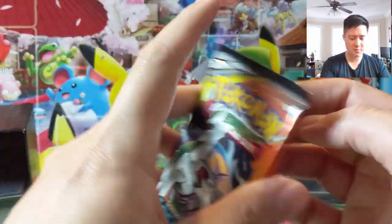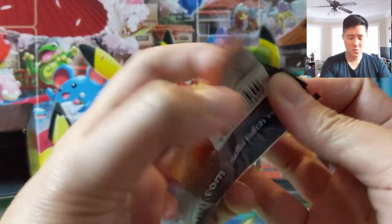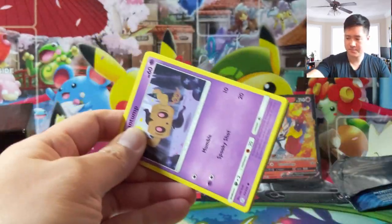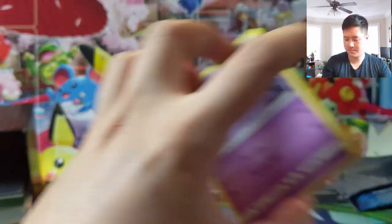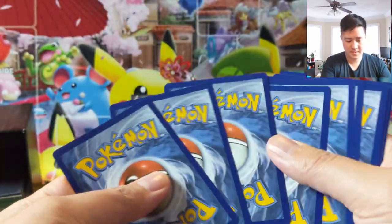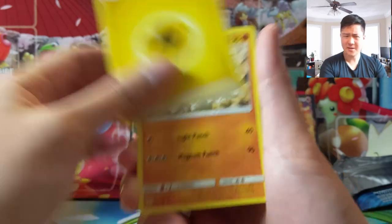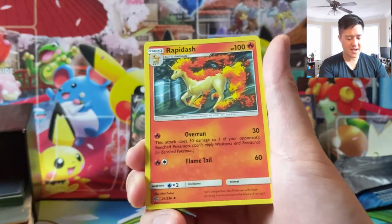We did get a Sawbuck - kind of a useful card with its bounce ability, although Mew V kind of took that over with the switch-into-a-doll strategy.